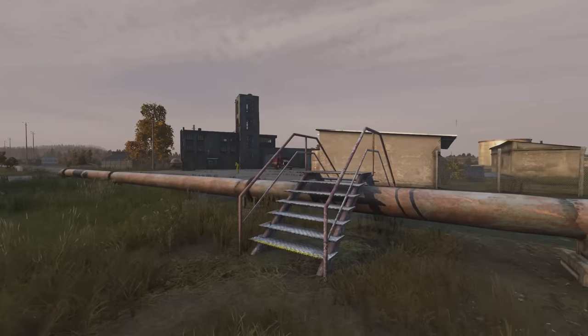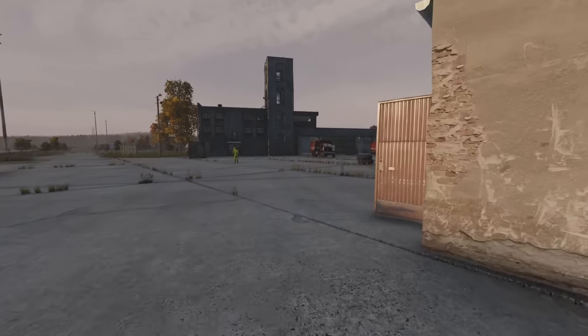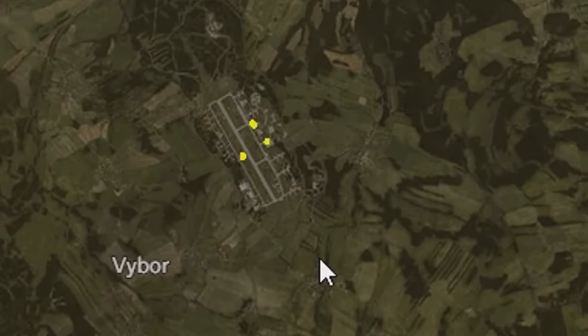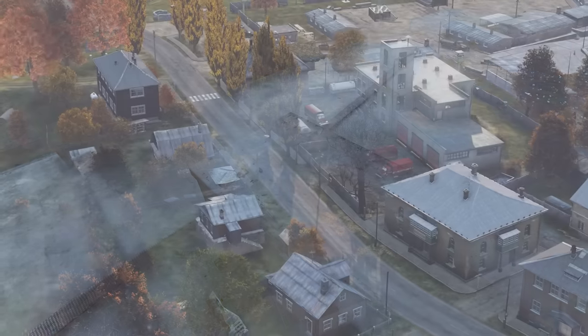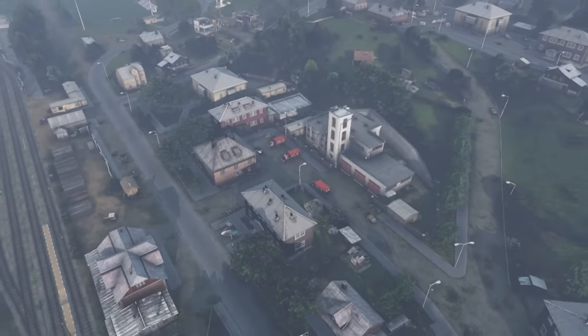The airfield is the only place that these supply crates will spawn, and Livonia has none. On top of the medical loot, firefighter loot now spawns here due to the re-skinned fire station being added to Northwest Airfield along with fire trucks, so you're going to get a lot of fire loot in this area. Military gear does spawn here too, with more fire loot spawning in every single town that has a fire station because fire trucks were added outside each of them.